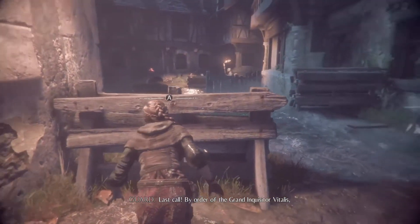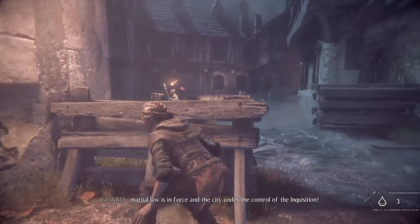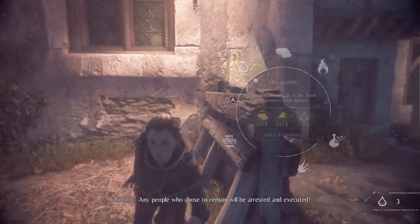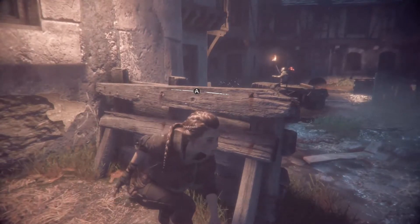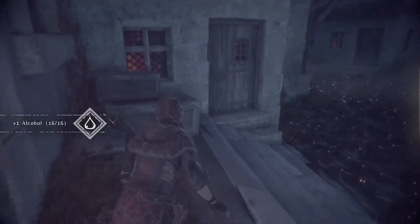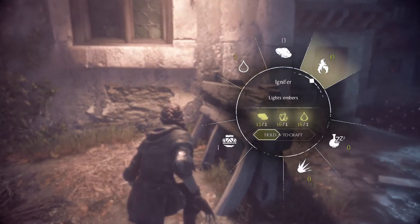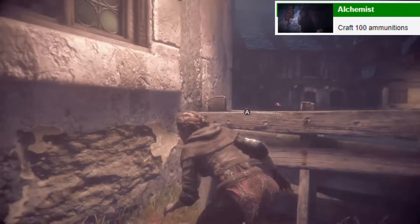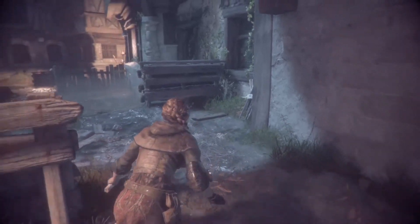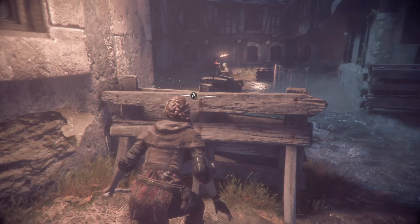By order of the Grand Inquisitor Vitalis, martial law is enforced and the city is under the control of the Inquisition. Any people who choose to remain will be arrested and executed. I've been replaying chapters, and once I craft this it should get me the Alchemist achievement. Creating some Ignifier now — there we go, we'll get ourselves the achievement. Going to collect the stick and wait for this guard to have his back to us before lighting it.